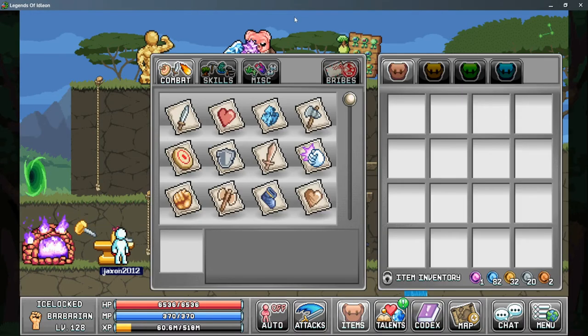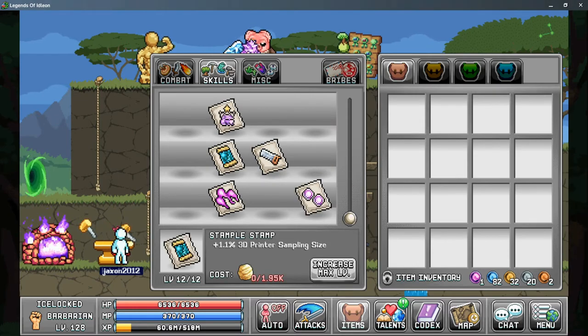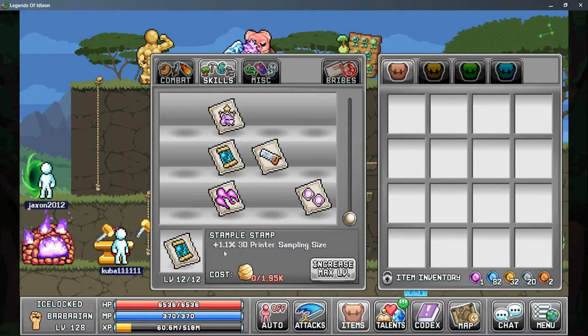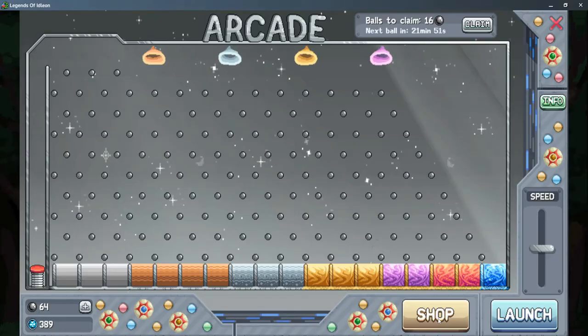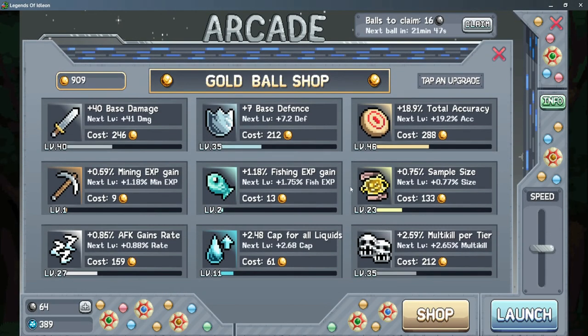Back in World 1, you do have the Sampling Stamp, or the Stample Stamp, which can give you an additional bonus to your sampling size. It is kind of small at first, but it can add up over time. And last but not least, in the Arcade Shop, you do have access to increase your sample size here.